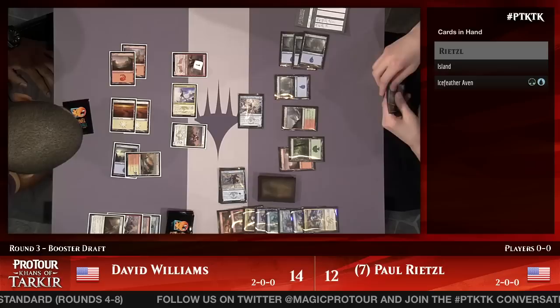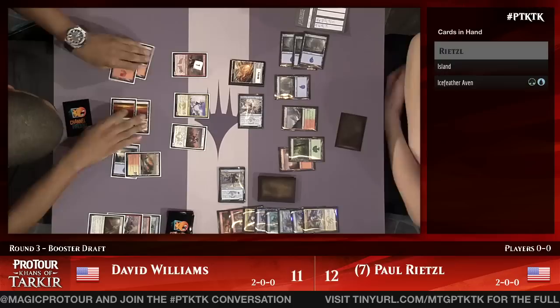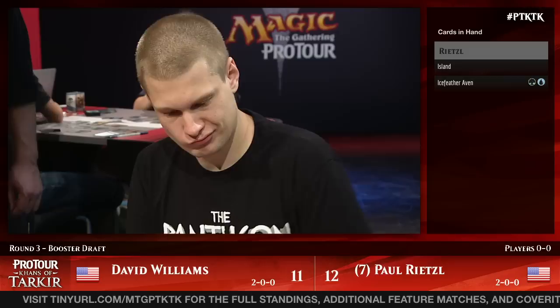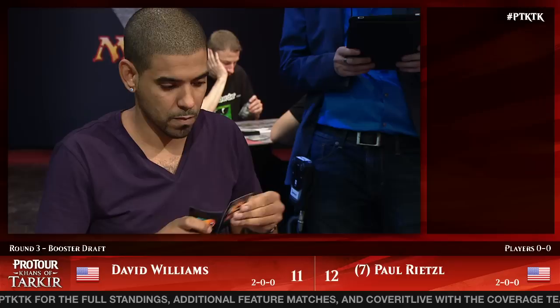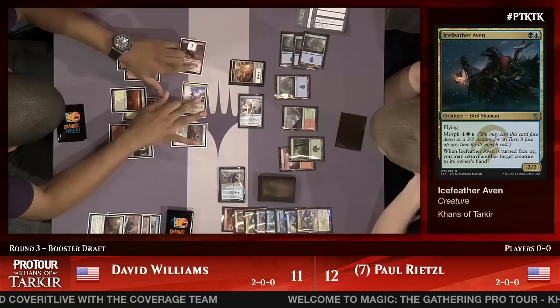Rietzel is at 12. A morph is what Paul can come up with here, presumably the Ice Feather Aven. Dave has Smite the Monstrous — not really any targets right now, a little late for that after a pair of Snowhorn Riders. He kind of worked through those the hard way. He's still got Force Away if Rietzel is able to provide a blocker.